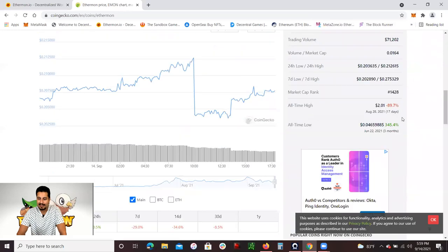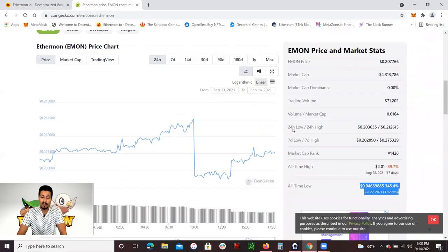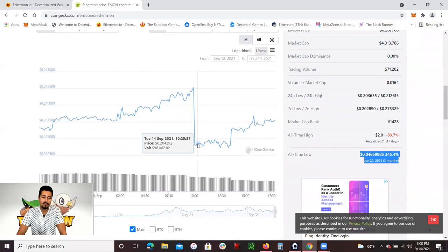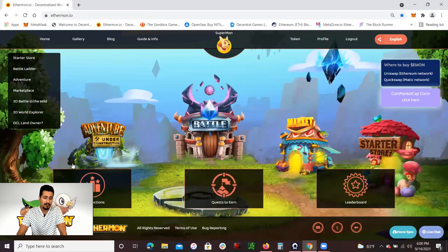Emon token has gone up 345% in the last three months. We'll see what happens in the next six months or a year regarding the Emon token — hopefully it does go up in value. That's pretty much what I want to talk about regarding earning income with the Emon token.